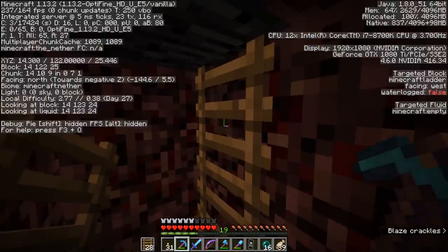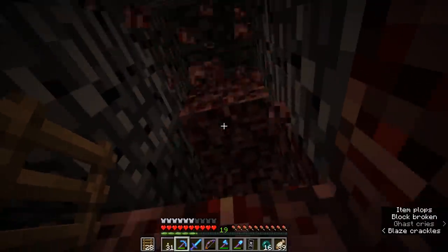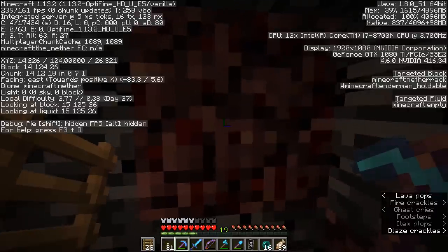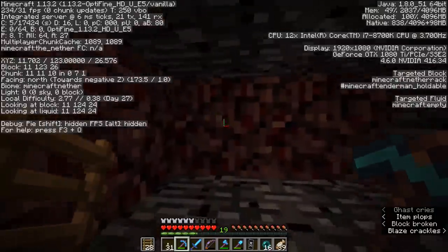So here we are — we're up at Y122. We want to be standing at Y125 to find the thinnest point of the nether ceiling that we can get through using the equipment I've brought. I'm going to do a little bit of digging around here just to see if we can get up a little bit higher. There are only going to be a few spots in the nether where we can do this. That's Y124 — that is not going to be good enough. We'll need to search around for a spot at Y125.